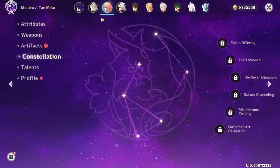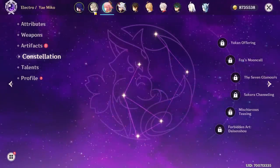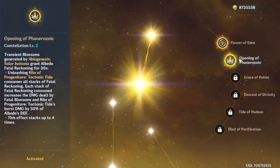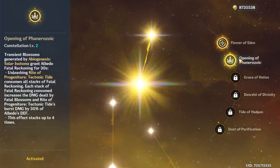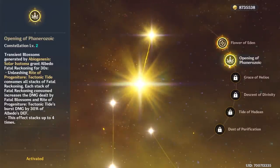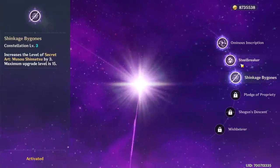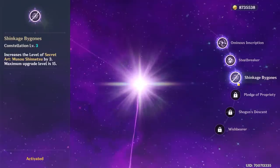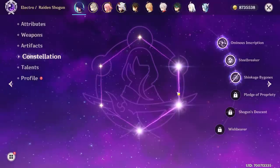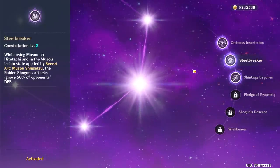Finally, Yae Miko at zero constellations. Now I want to talk about the two last characters where I actually spent the most primogems — basically money. First, Albedo — he has two constellations unlocked and the second got unlocked on his rerun. I could give valid reasons like wanting to make a guide, but the reality is I just really like him. After him, there was basically only one character left. The reason I got Raiden Shogun to three constellations is that I wanted to feel the experience of having a C6 character — getting her third constellation, even the second one, basically turns her into a completely maxed out character. She makes farming content so easy, though it's definitely not necessary to have it.